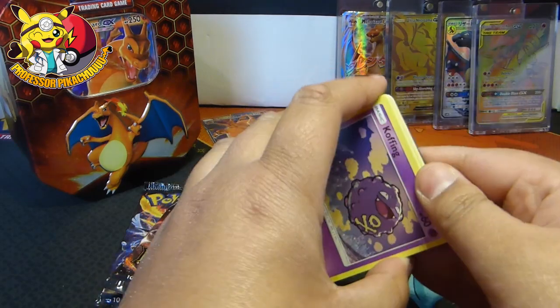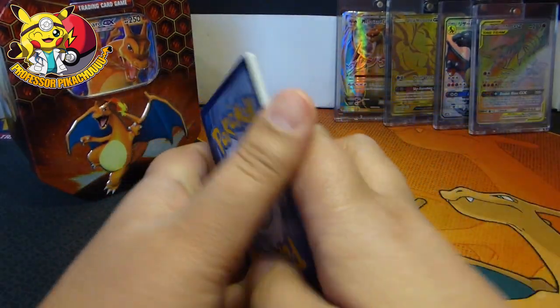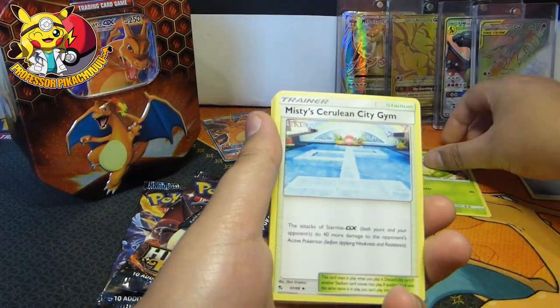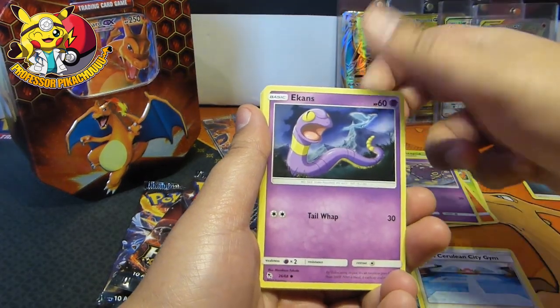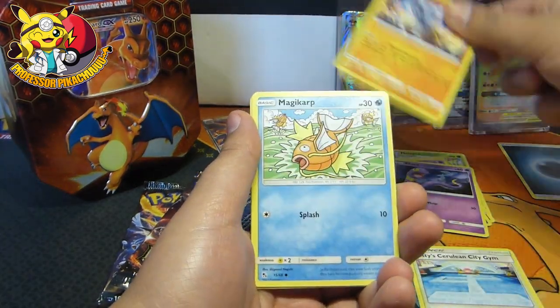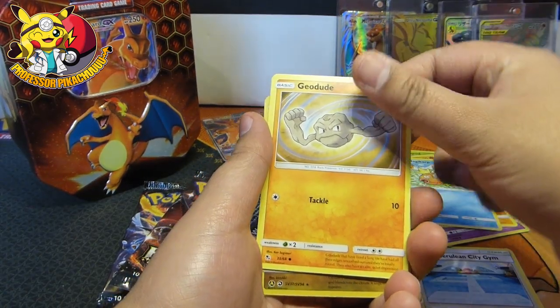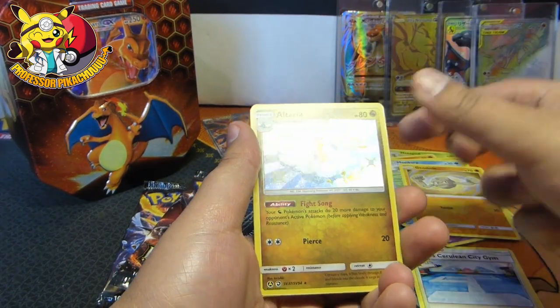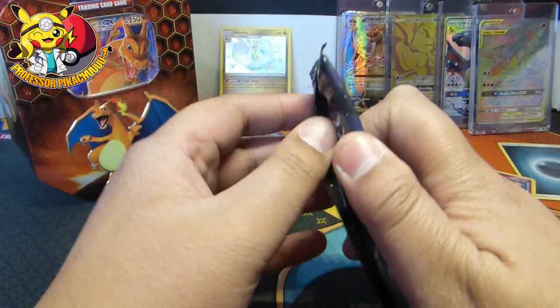These are all the cards that I need now to complete the set, but I'm not really having much luck pulling the cards that I need. So let's see what we can do today. We have a Metapod, a Misty's Gym, Magmar, Koffing, Ekans, Cubone, Magikarp, a Geodude, number 37 — that's an Altaria, I do not need. I actually need the bigger version of that, but not the mini version.